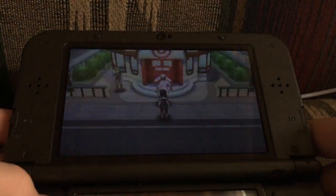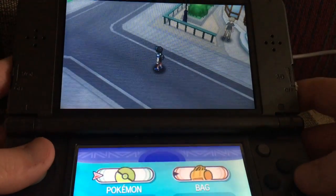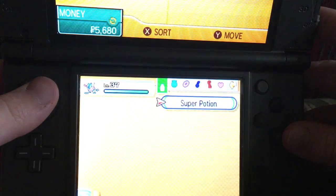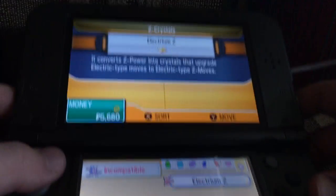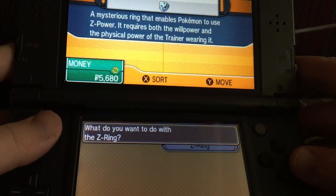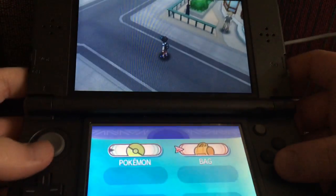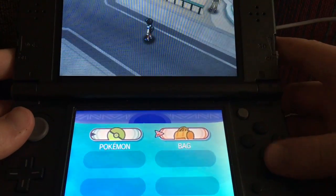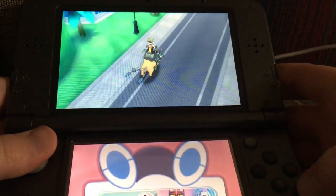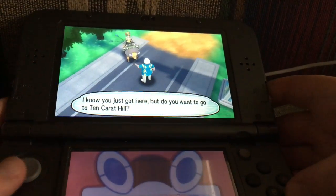Maybe you could even find something new if you head out to Tenkarat Hill. I'll be at the Pokemon Center, so if you need me, just stop by. This is really cool. Let's turn on that... wait, oh — there's a whole Z crystal slot in the bag? Sweet! Didn't he say to press Y to turn it on? Oh wait, no, I'm hitting X — whoops. I know I just got here, but do you want to go to Tenkarat Hill? Yeah, let's check it out.